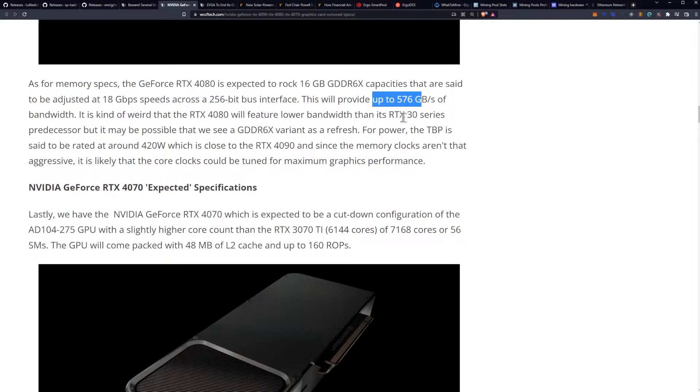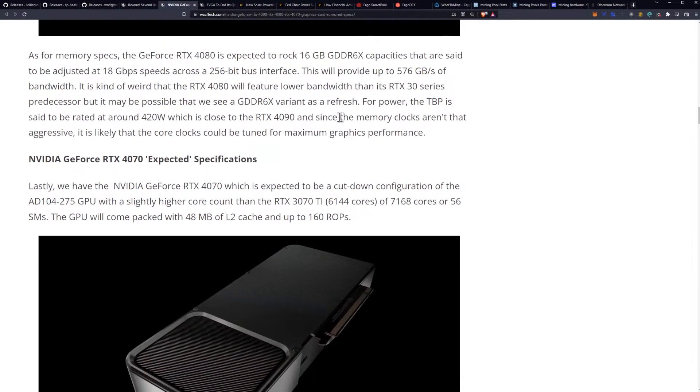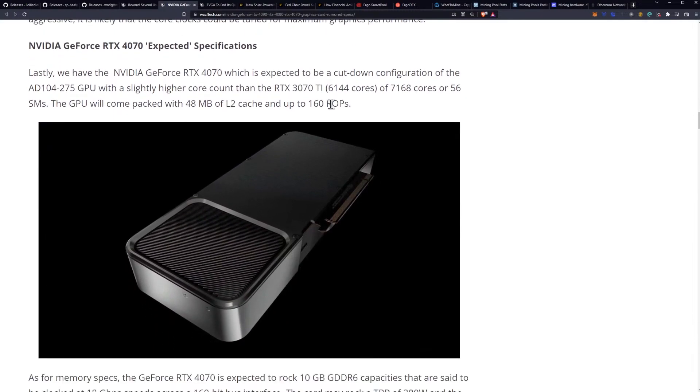That bandwidth means on the 4080 you're not looking at great speeds — maybe 60 to 70 megahash per second somewhere in there on Ethereum, or a little bit higher on something like Ergo. It is kind of weird that the RTX 4080 will feature lower bandwidth than its 30 series predecessor, but it may be possible that we see a GDDR6X variant as a refresh. For power, the total board power is said to be around 420 watts. The 4080 is looking pretty bad for mining.